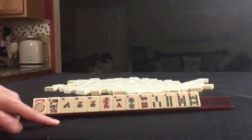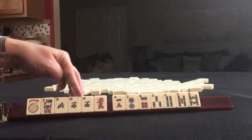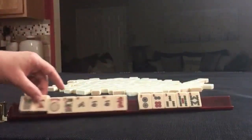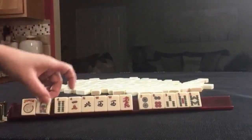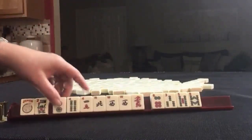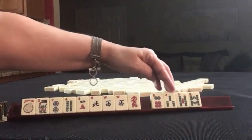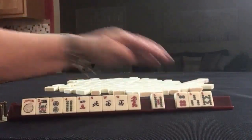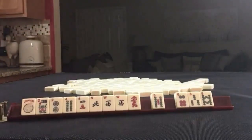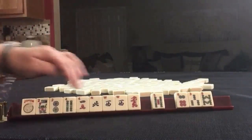If these were my tiles, I would focus on Winds and Dragons. Since we have a pair of Wests, I think I would keep like-number potential — East and West with fours. Maybe we could play a year hand if we get White Dragons. So that leaves us with these tiles. I think I would probably discard those three in the first pass and play a Wind and Dragon hand most likely — maybe East and West with fours or a year hand.